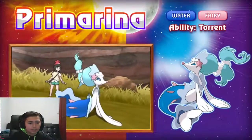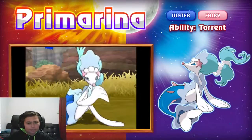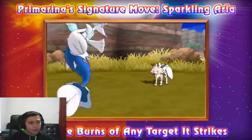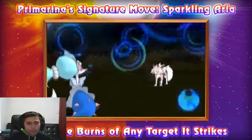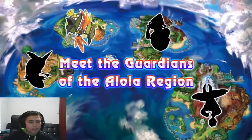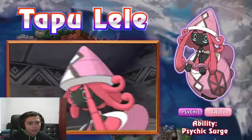Here's the starter I'm picking - Primarina. This thing is so majestic. As soon as I saw the Chinese leak about five months ago I was like, if this is real I'm picking this. It's so majestic - Water/Fairy, amazing typing. Primarina's signature move Sparkling Aria heals the burns of any target.